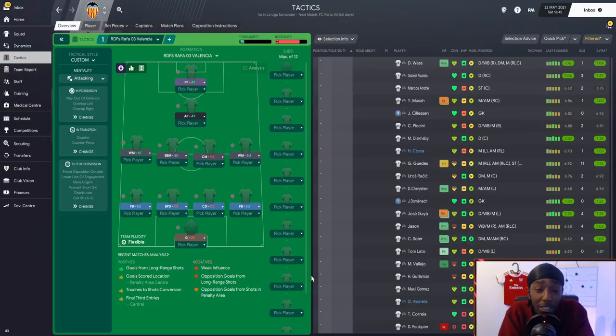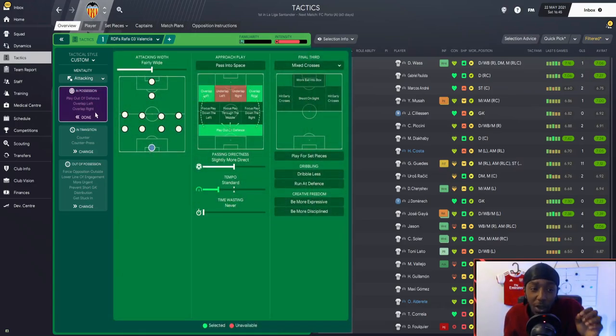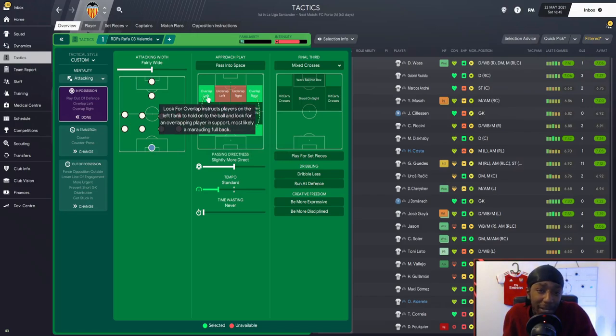Here we are in Football Manager. Though the formation was a 4-2-3-1, we're using a 4-4-1-1 simply because the wingers need to do their defensive work — we had to use wide midfielders to get them tracking back. For team instructions we're using attacking mentality to be more direct and get the ball forward at higher tempo. We'll play out from defense, overlap on both left and right, with passing directness set to slightly more direct but tempo set to standard, which under attacking mentality runs fast anyway.